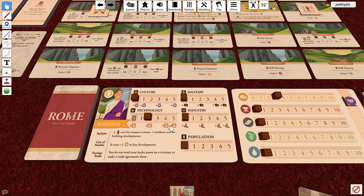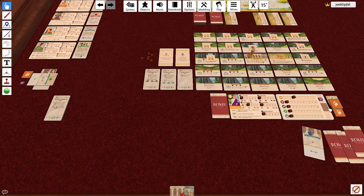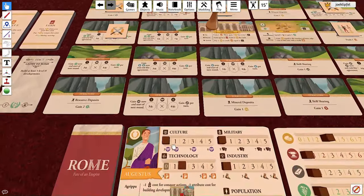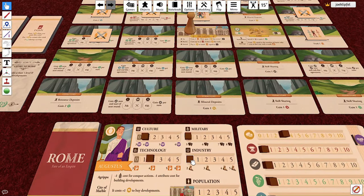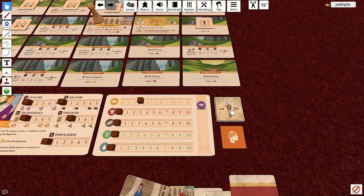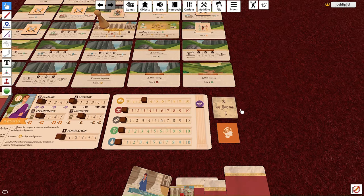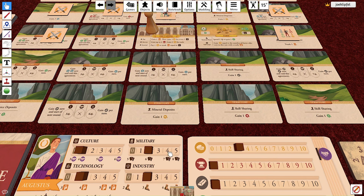If advancing a bonus track moves you to a new icon level, act on it immediately. Moving to a new influence token icon means grabbing an additional influence token from supply. Moving to a new trade token icon means grabbing a trade token from supply. Reaching a new movement icon means rotating your movement token stack to the new movement value. Reaching a new military icon increases your hand size starting next turn when you refresh your hand.